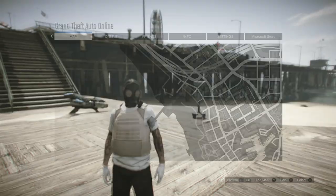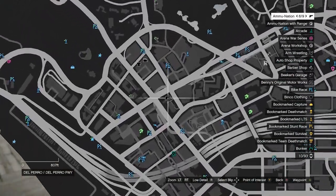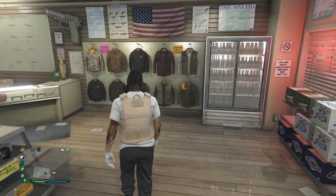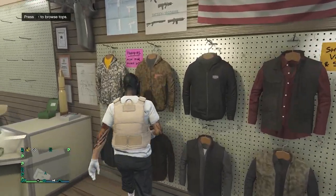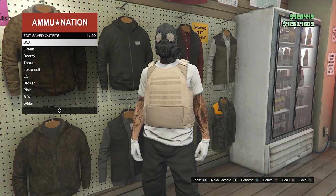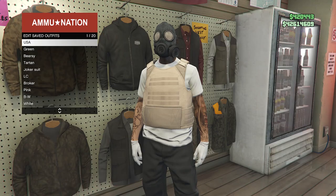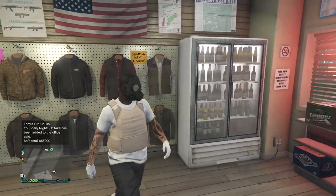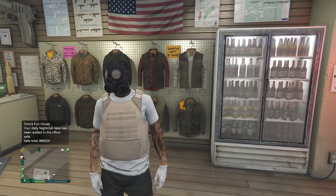After your outfit does look like this, we're now going to head over to the gun store so we can save the outfit. When you are at the gun store, walk over here to the clothing section, hit right on the d-pad, hit edit saved outfits, and save this outfit on slot one or slot 20 — whichever you saved it on before.